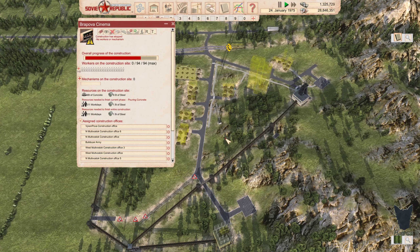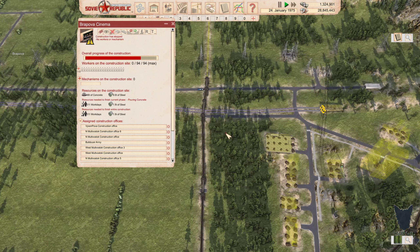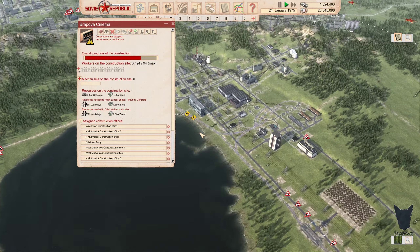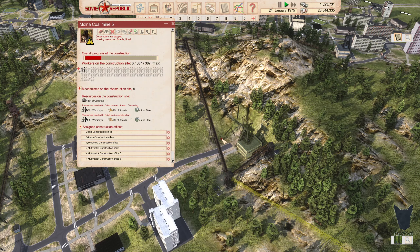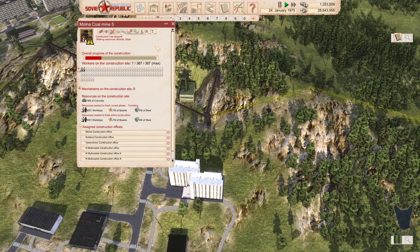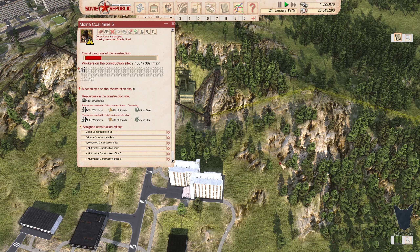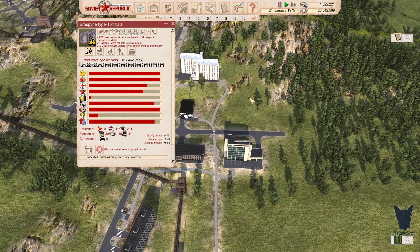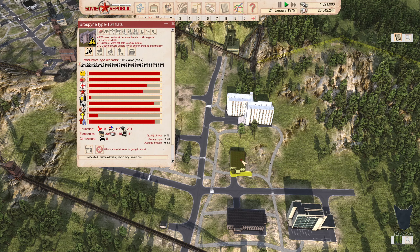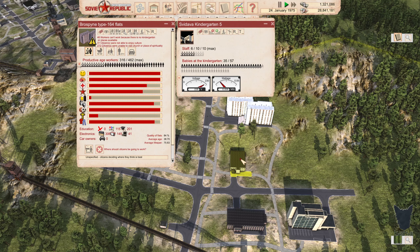There's construction happening there as well — good things are starting to come along. I'll have a cinema in that new area, which will be great. Did we get that finished? No, still waiting on boards and steel — we do have concrete there though. No kindergarten places available — well, why don't you go work at the kindergarten and then you'll be fine.